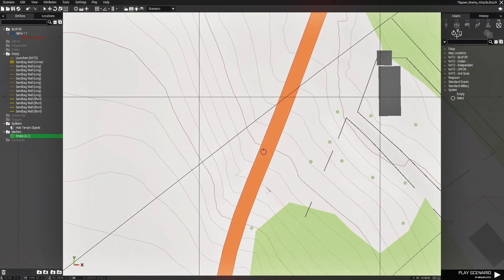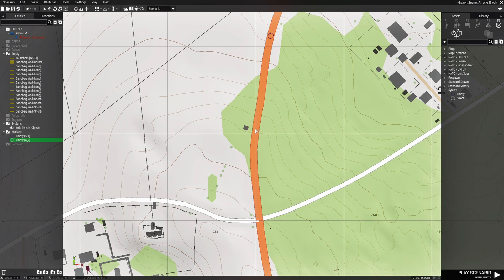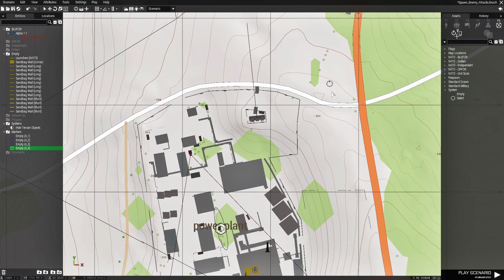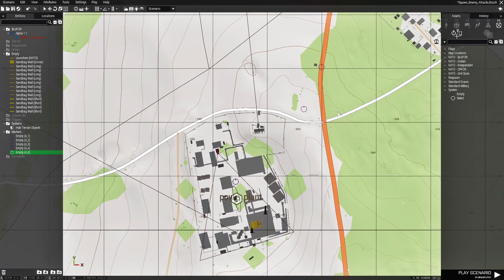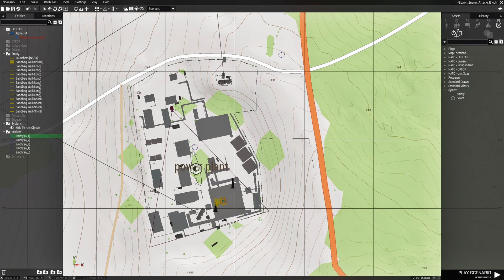Once you have that, press Ctrl+C and space these markers out. You'll notice it auto-increments — A2, and so on. Have them go across the road, and the last marker of this route will be A5. That's one route. Where the A1 marker is, that's where the enemy is going to spawn, and where that last marker ends is where the enemy is basically going to attack.